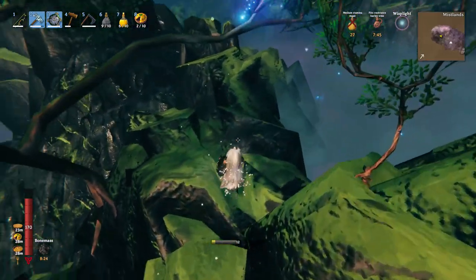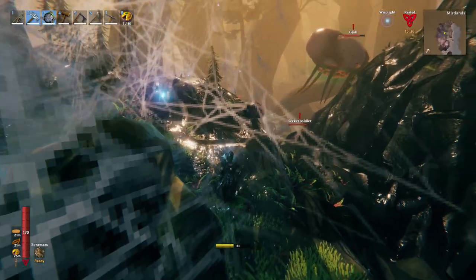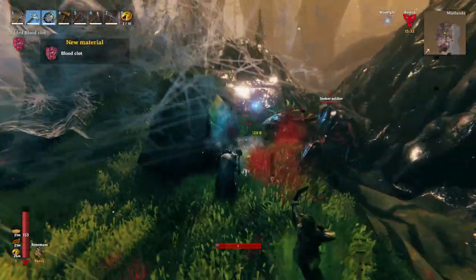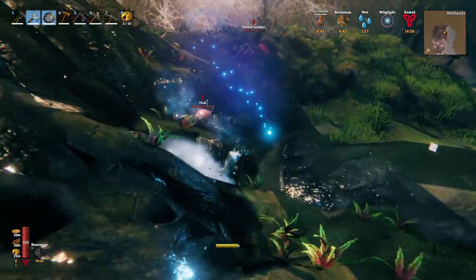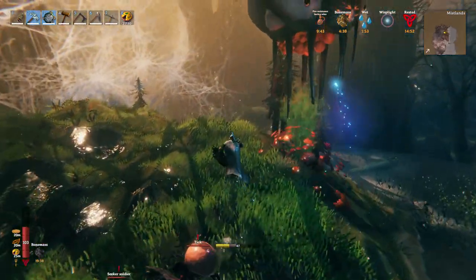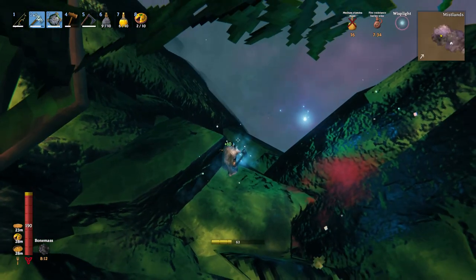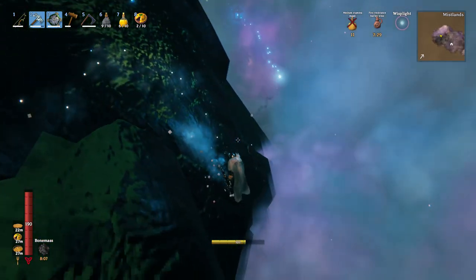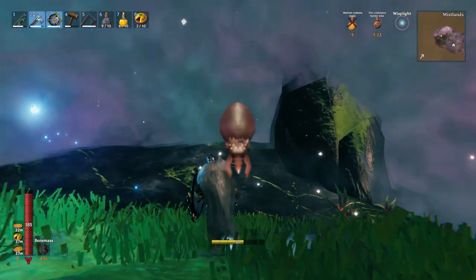Tick is immune to nothing, but they seem pretty weak — we can just one-shot or two-shot them with anything. We will use our shield to block them, then attack with our Frostner. Roll away if they latch onto us. We can attack the ones on our back by rotating ourselves while swinging our weapon at the same time — this will take some practice. I've also seen someone mention using an ooze bomb to distract them and kite them around, so ooze bomb is finally getting used. Tick have a chance to drop blood clot and Tick trophy.